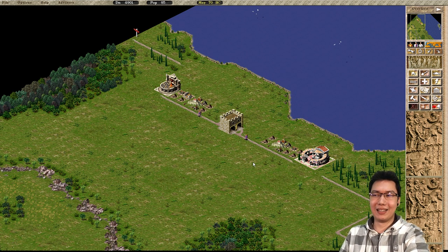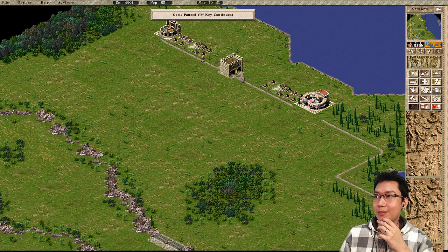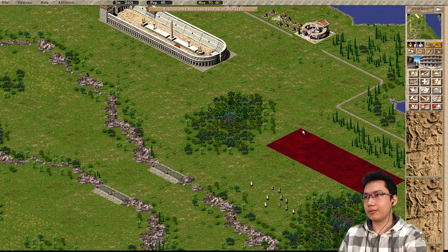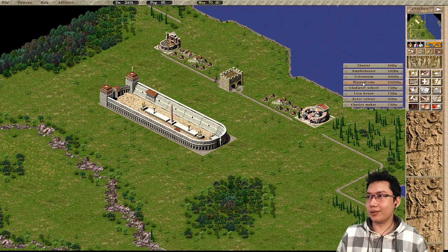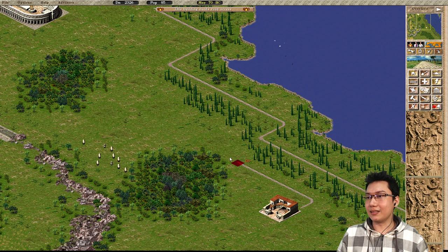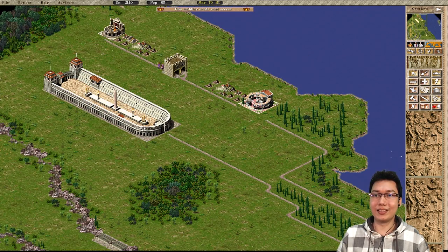This destination walker can be very powerful, particularly when it comes to a Hippodrome. You can only have one Hippodrome. So if you only have one Hippodrome, you would assume you could only have Hippodrome access to one area. But if you were to build a chariot maker far away and the road connects through a bunch of stuff up to the Hippodrome, the chariot would actually walk all the way along the road and provide access to a bunch of houses up until the Hippodrome. Same concept with this.